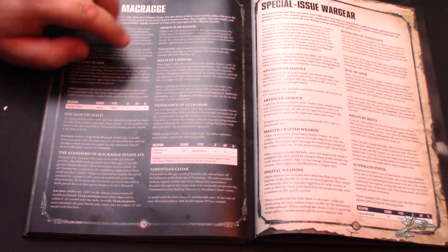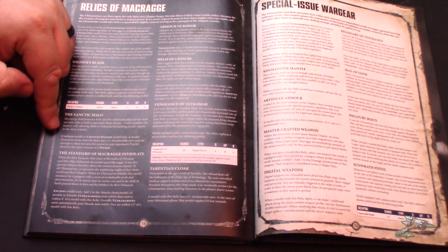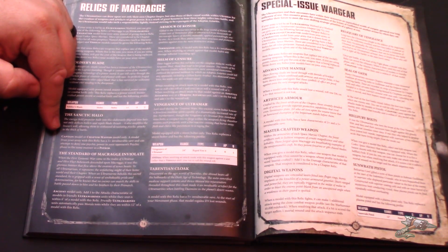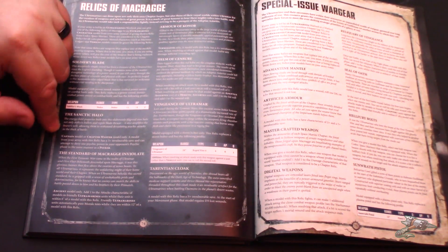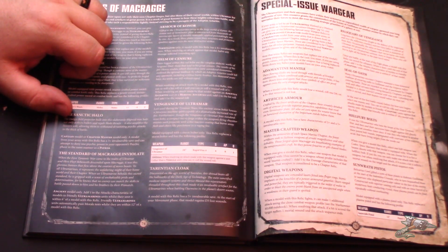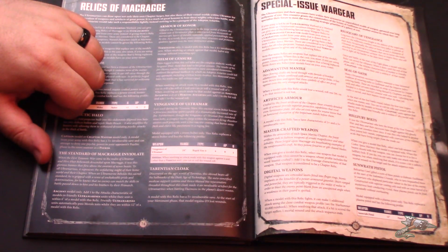Not bad, considering your options with the Phobos Captain. You've got the Sanctic Halo, which gives the model a three-up invulnerable save and lets the model deny a psychic power. The Standard of Macragge Inviolate — for an ancient model — adds one to the attack characteristic of models in friendly Ultramarines units while within six inches, and friendly Ultramarines units automatically pass morale tests within 12 inches. You can combo this to get five-attack Intercessors.